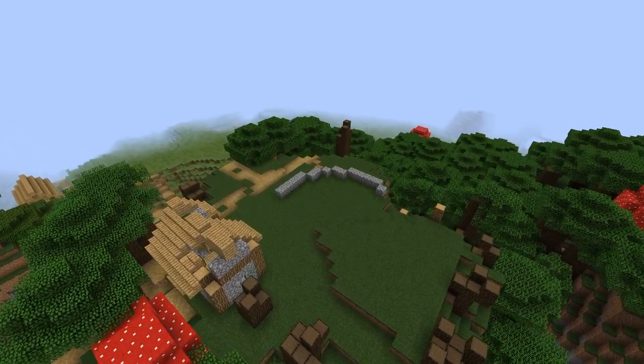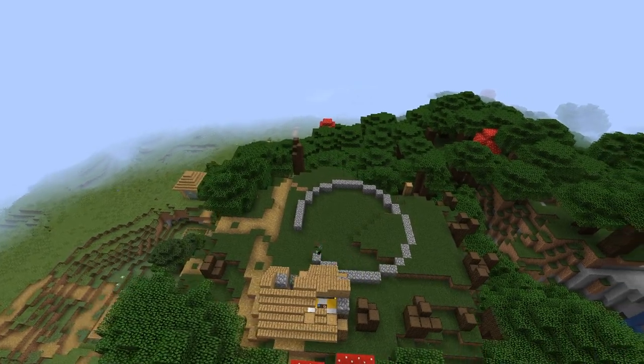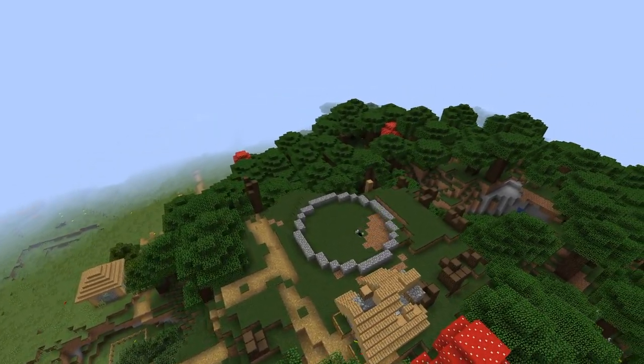So let's get into the build. Firstly, as you just saw, we cleared some trees to make space for the tower. The foundation for the tower is a 5-2-1 circle on all 4 sides.